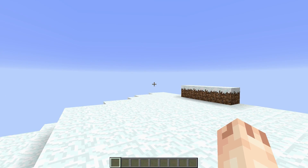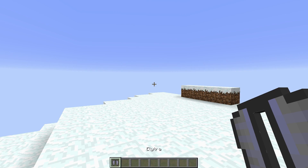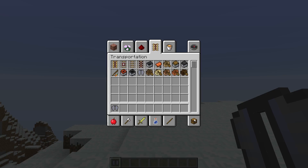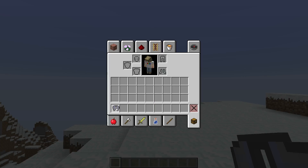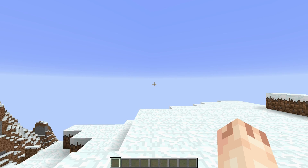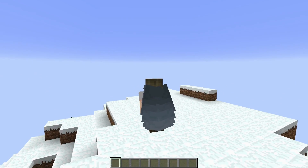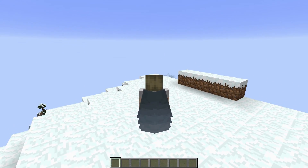However, in this new snapshot version — this is probably the first snapshot version I've ever done — there's something new, something cool, let me show you. Under the transport tab, is the Elytra. I have no idea how to say it, but under this tab, if you put this Elytra on your armor, your chest plate position, you actually get — oh my gosh — wings, right?